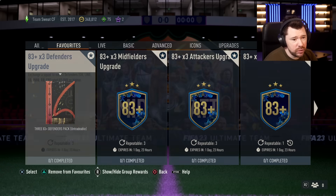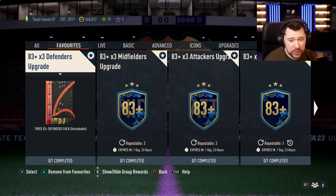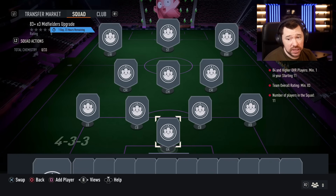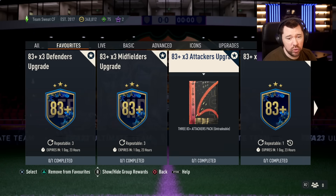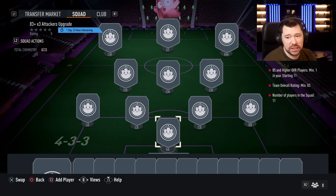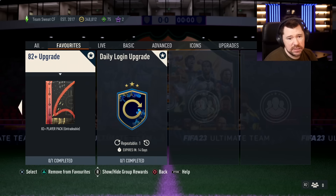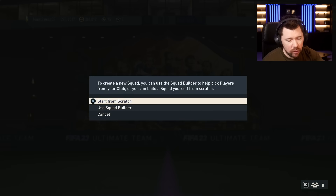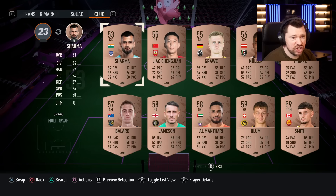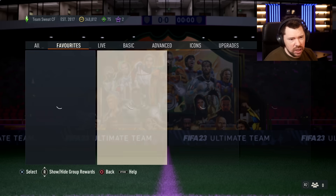Team of the year is on Friday. We've got the 83 by 3 defenders upgrade, which is going to cost you an 83 rated squad with an 84 rated player, and it's repeatable three times. There's also an 83 by 3 midfielders upgrade costing an 83 rated squad with an 84 rated player, and the attackers require an 83 rated squad with a 1-85 overall. That's really nice. The 83 plus times 10 upgrade is back as well. Daily login — get it done, go and do it right now, even if you use the mobile app. If you forget and miss out on some sick rewards because you didn't exchange one bronze card, you're going to be livid with yourself.